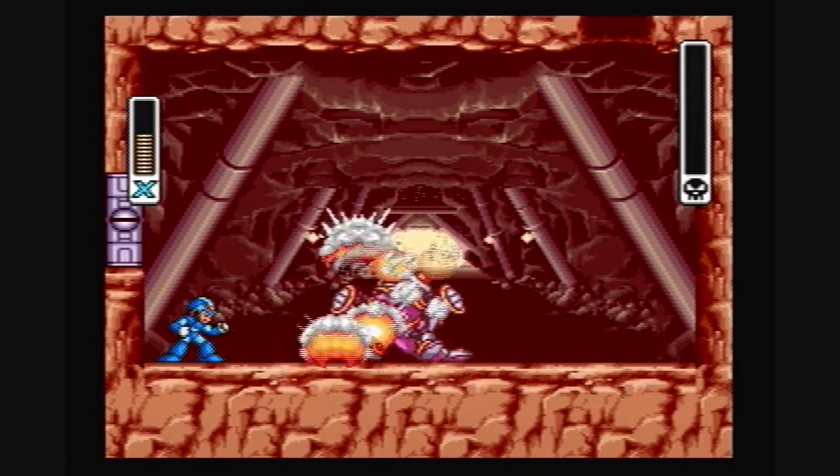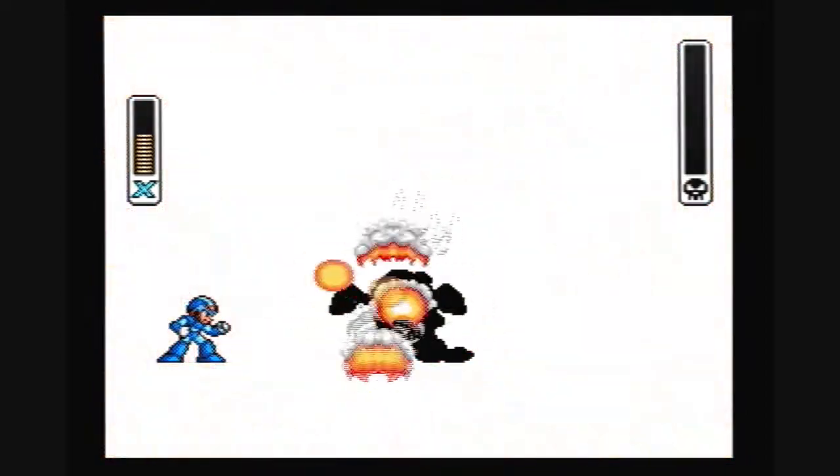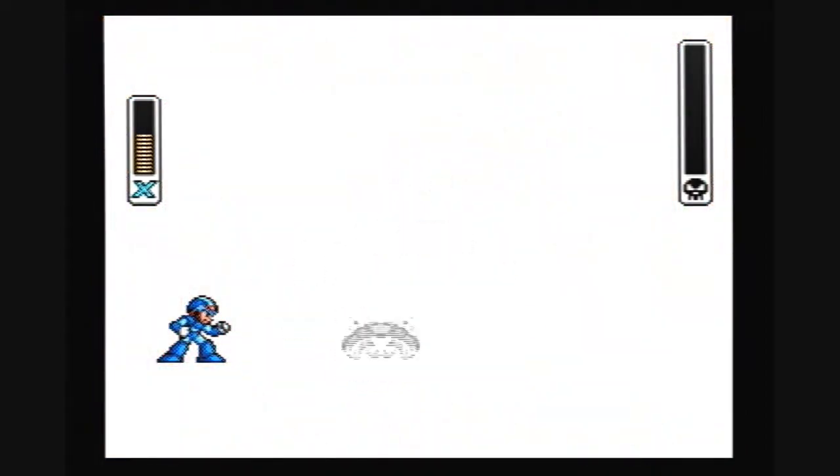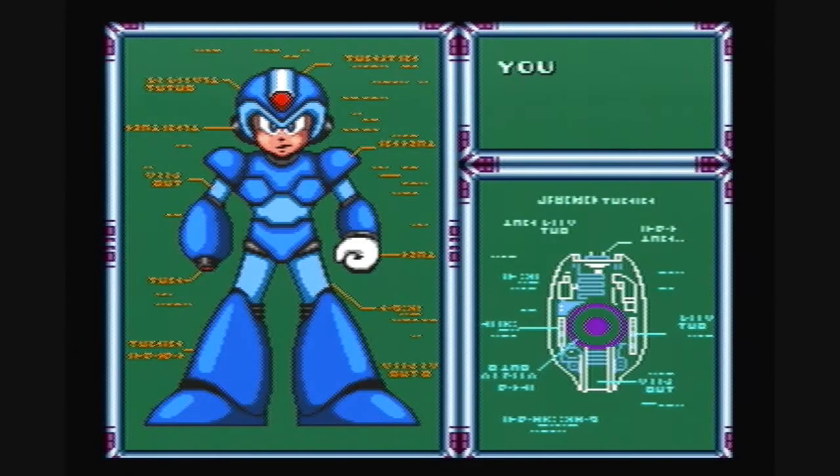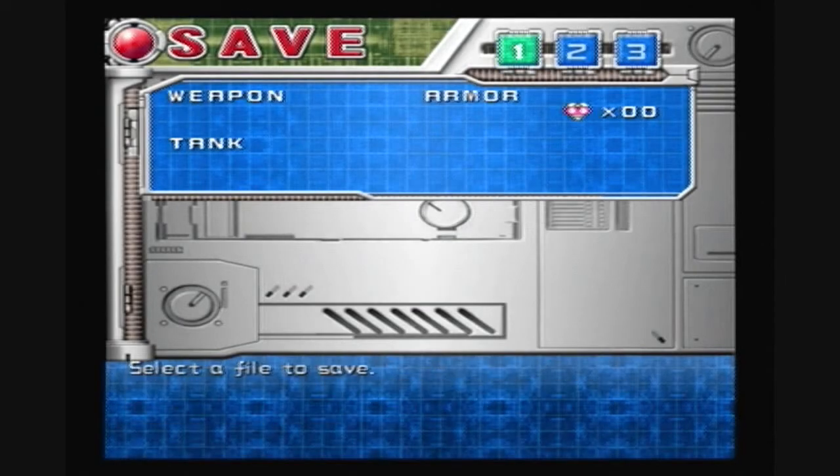There we go — and that's how you kill Armored Armadillo. And what weapon do I get? I get the rolling shield. Since I'm in the PlayStation version, I can save the game and then load it later without having to memorize the password. Pretty cool. I'll see you next time — bye-bye.